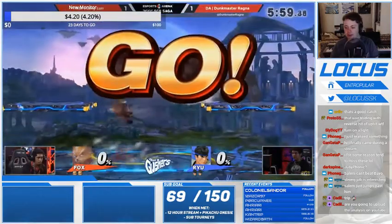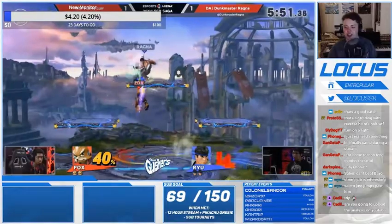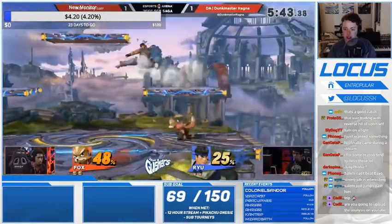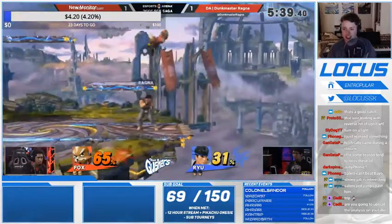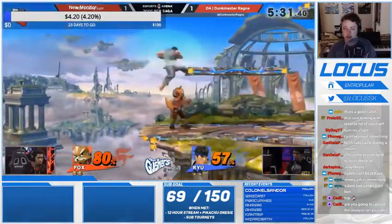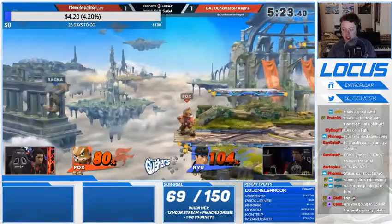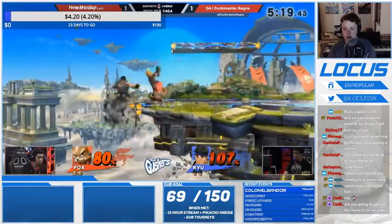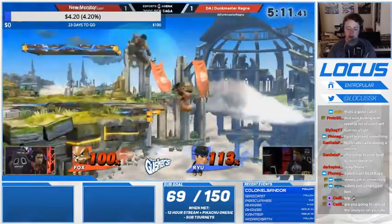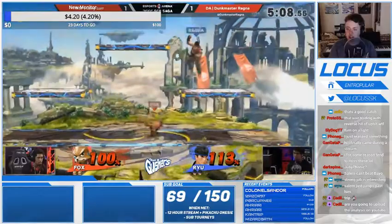Larry went back to his tried and true — Fox. I respect it. Goes for strong down tilt into Focus, a little bit wild. Ragnar's already doing a really good job, he almost has Larry at kill percent already. That dash attack was pretty bad, as was that Tatsu — both of them cost him almost 50 total. That's a really good tomahawk from Larry. Wake-up Shoryu — that was good. For those who don't know, that thing where you do back air into Shoryu versus true Shoryu — Ragnar taught me that. People call it 'the Locust' but that's a Ragnar thing.